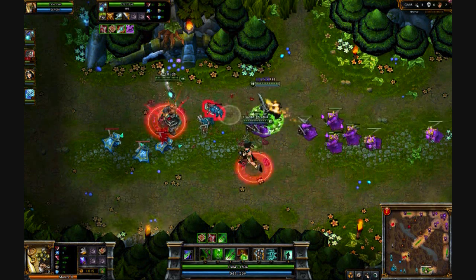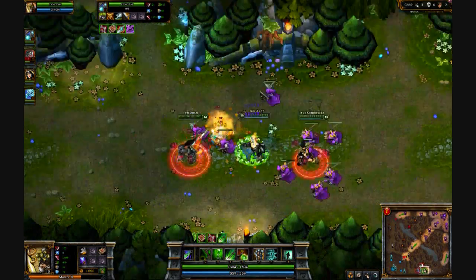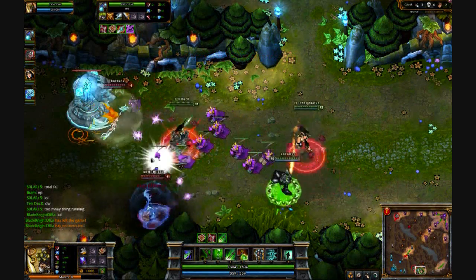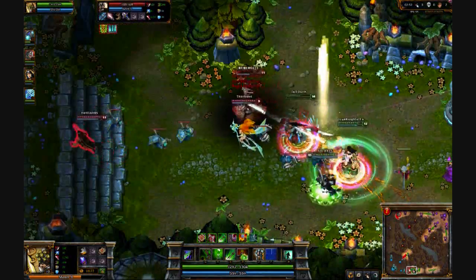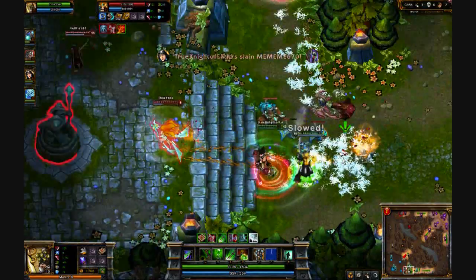There's Tryndamere who's on our team — he's been down in this lane the whole time. Our move to bring minions to the turret has obviously attracted attention, and the enemy are here to try and defend it. Now we're making a move on them and I decided to go along just to provide some moral support.